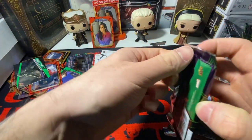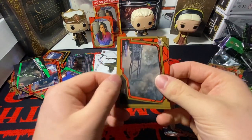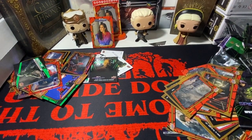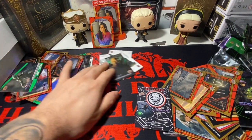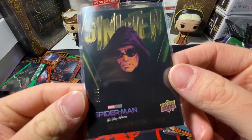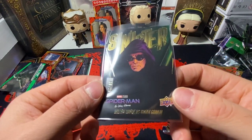Final pack. We have a Sinister Sandman card, and we have a blue insert. We also have a card numbered out of 25 — a Sinister card. Looks sick. Honestly, I can't complain about that pull.